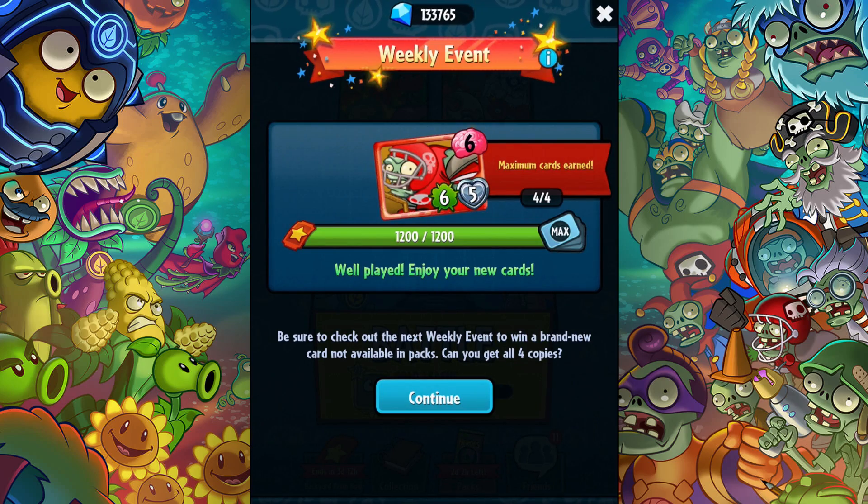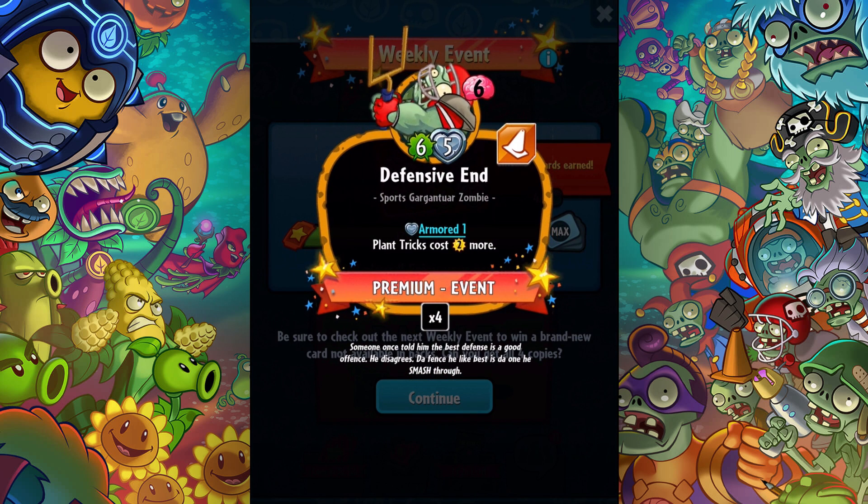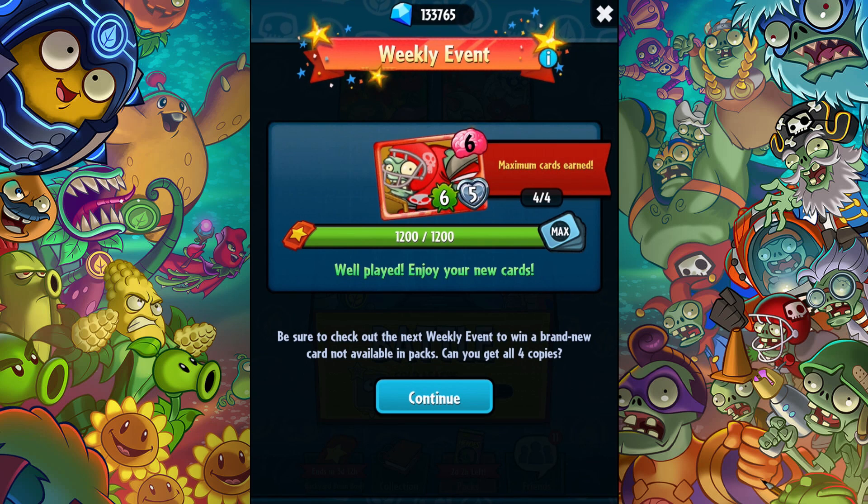What is up guys? Zach Scott here playing Plants vs. Zombies Heroes. This week for the weekly event there's a brand new card available. I've already got it and I've been working with it in a deck. This is the Defensive End. He costs 6, he's a 6-5, he's Armored 1, and here's the coolest thing: Plant tricks now cost 2 more. Yeah, 2 more. That really handicaps them.